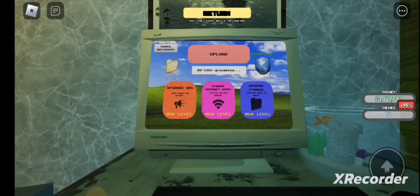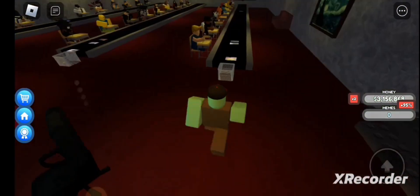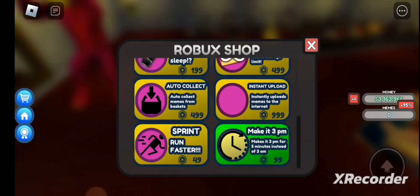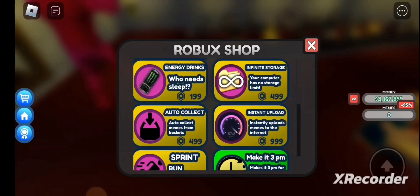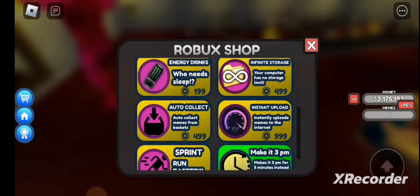You might want to buy upgrades so you don't have to worry about storage anymore. You can get more Wi-Fi speed, and if you want more money then make sure to buy the upgrading ads. You'll probably need these game passes, except for the energy drink game pass if you already saved Bubba.